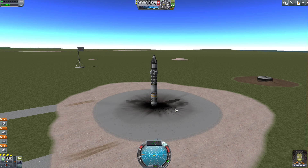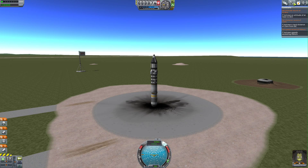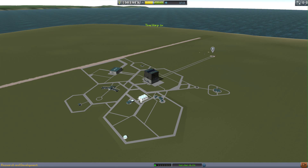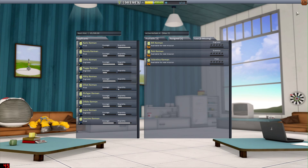Here we go, just going to aim for straight up. We haven't actually got any contracts right now, so let's go back to the space center and get some contracts. We're obviously going in the wrong part — ignore me for being such a noob — but at this stage it doesn't really matter too much.